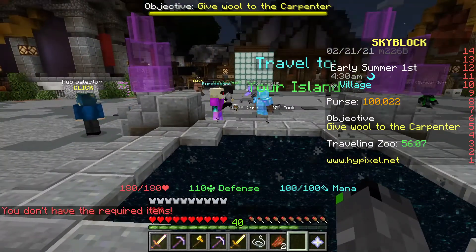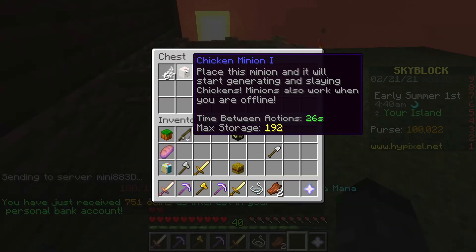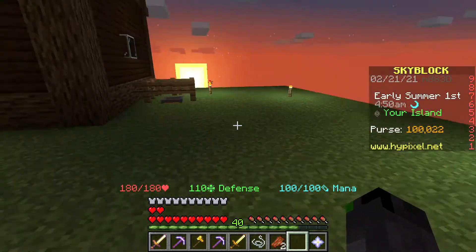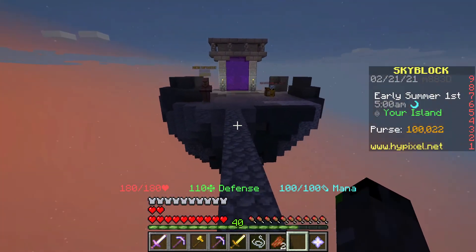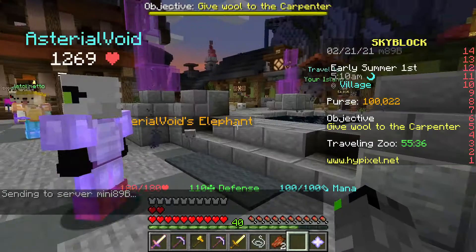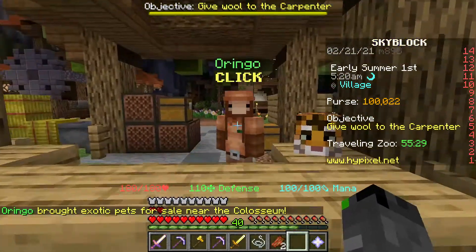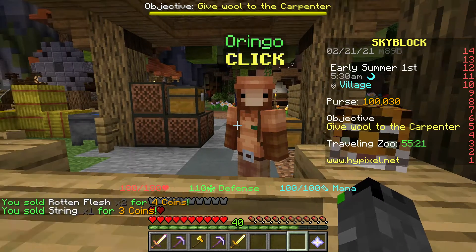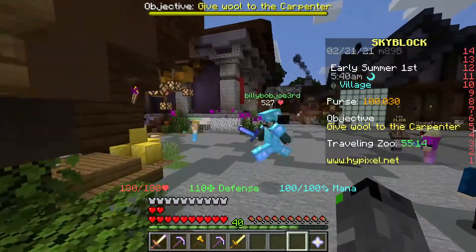Should I get the tiger or the giraffe? I just realized it also costs enchanted raw chicken or enchanted acacia wood times 16 on top of the coins. I haven't set up my chicken situation yet — I do have a chicken pet over here, but I don't think I can get enchanted chicken anytime soon. I'm also worried these are level 100 pets. Sadly I can't get any of the pets today.